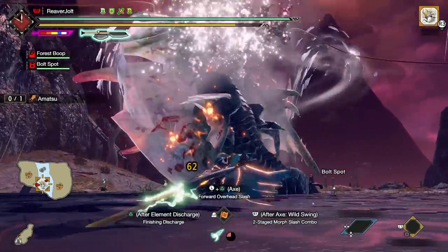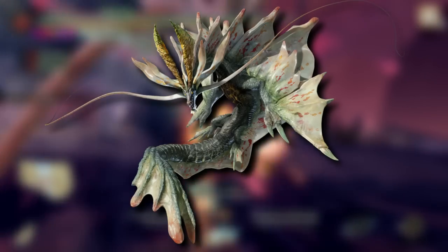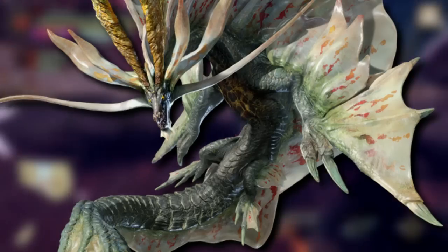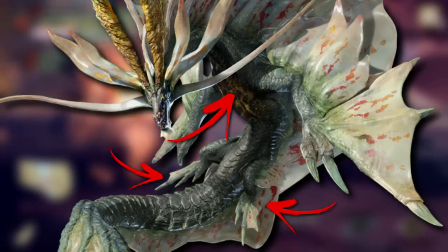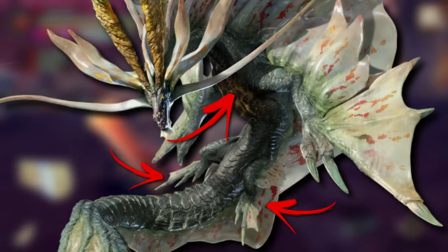I was expecting this to be very hard, dare I say almost impossible. So the parts that break on Amatsu are the head, back, arms, and tail. The parts that don't break are the chest and hind legs. So I would need a weapon that would target only those two parts for the entirety of the hunt.